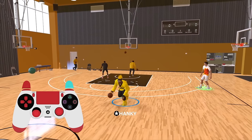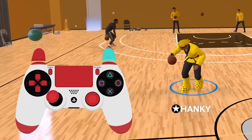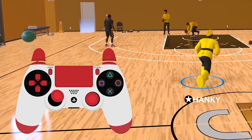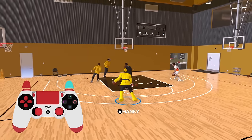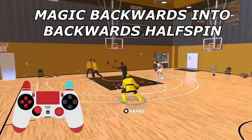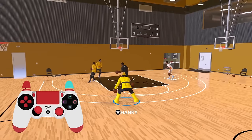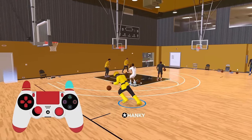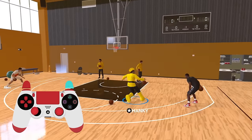So the full combo is: spin back, backwards half spin, between the legs, John Wall crossover to the hoop. After the backwards half spin, hold the left stick up-left so the ball goes to your left side, then tap the right stick top-right for the John Wall crossover. You can also start the backwards half spin combo from the Magic Johnson or LeBron dribble style — do that, run backwards, do the backwards half spin, and continue the combo. They removed the spin back animation in 2K24.